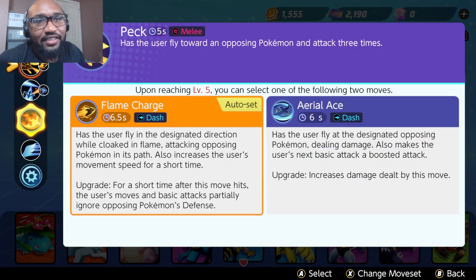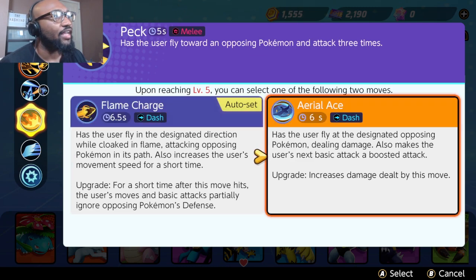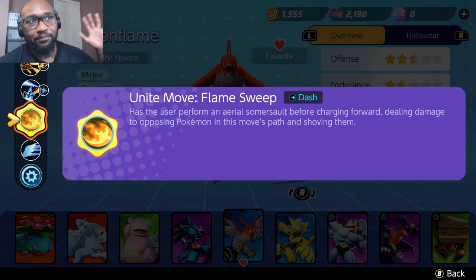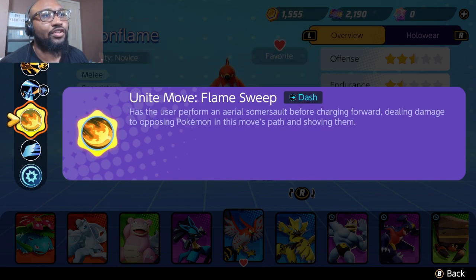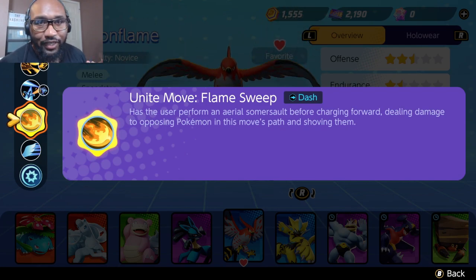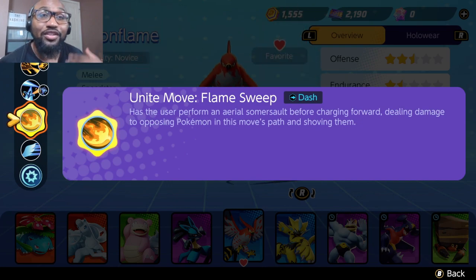What I like to do with Talonflame is he's kind of an in-and-out character. He has a bunch of dashes and really cool ways to bounce around the field. Flame Charge is not bad, but the build I'm going to show is Aerial Ace and Brave Bird. I haven't tried Fly. His ultimate is pretty much a large beam projectile where he is the projectile, dealing damage and shoving opposing Pokemon in his path — which is really important. You can shove them back into your team or off their scoring point depending on positioning.